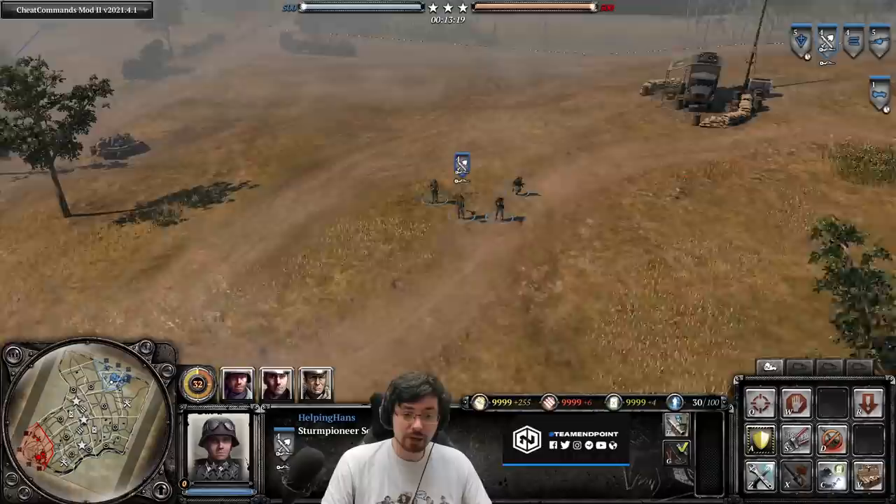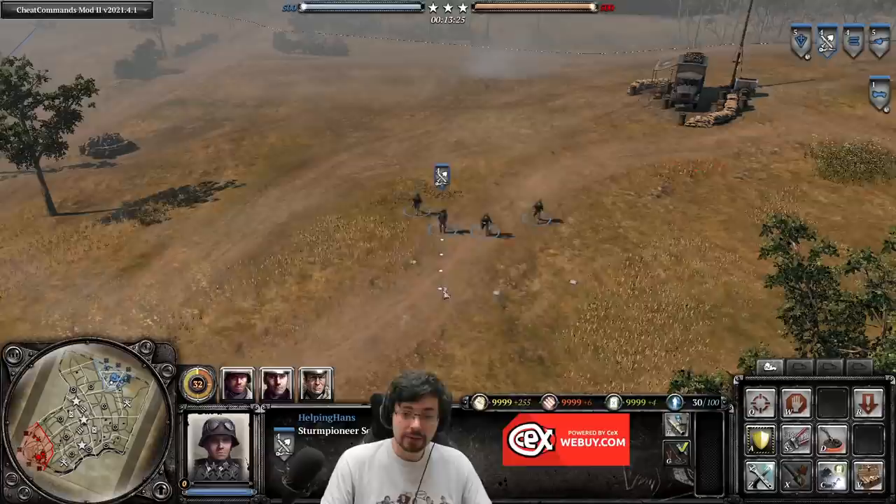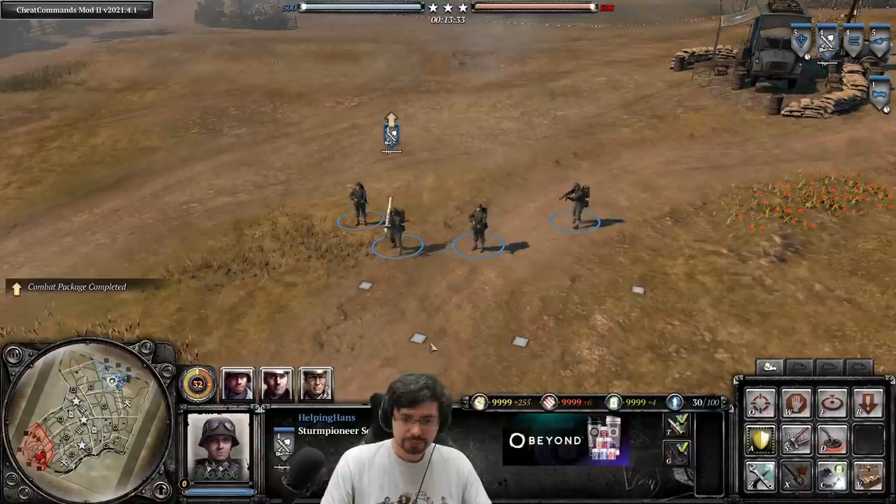If they're carrying the sweeper, they lose 25% of their firepower capability. So only ever have the sweeper on when you want to push a new area and check for mines, and as soon as you get into combat turn it off — then you're good to go with the full squad.